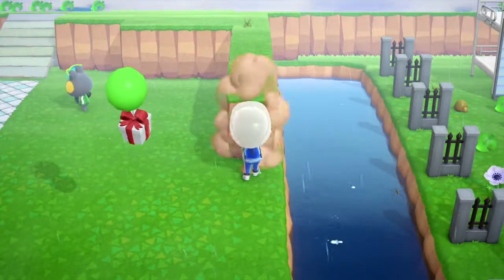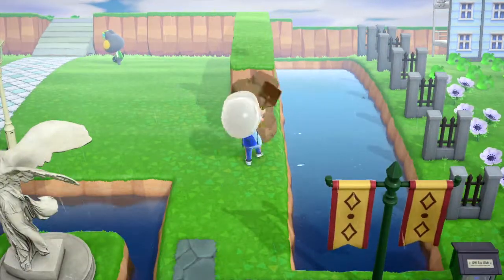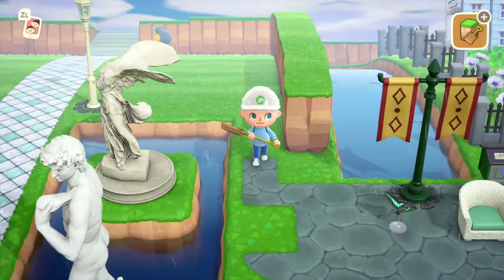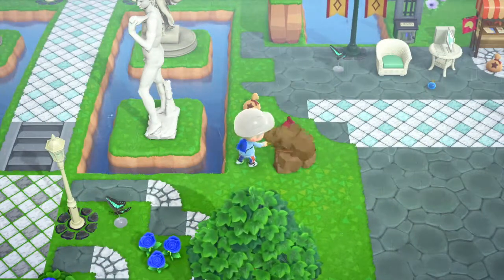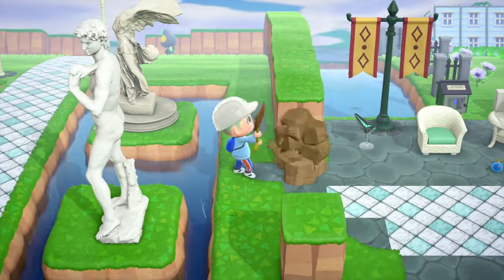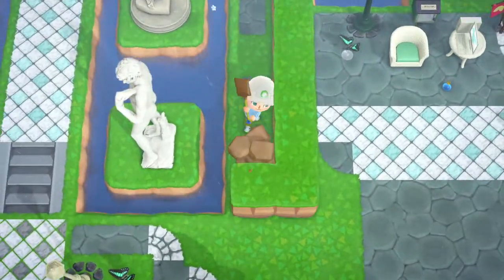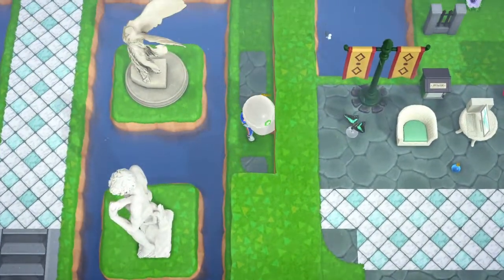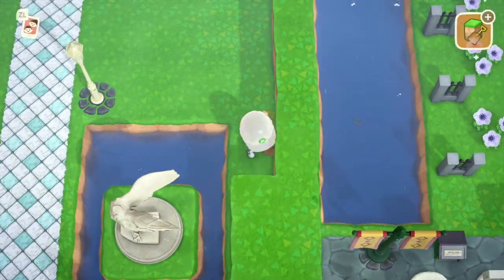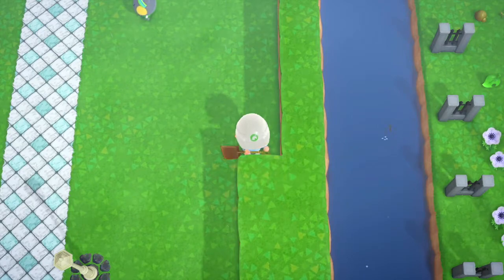I'm placing two walls on either side of my castle because I want to make two waterfalls leading into the lakes — or rivers, or whatever you want to call them — that the statues are in, so that it looks more grand.